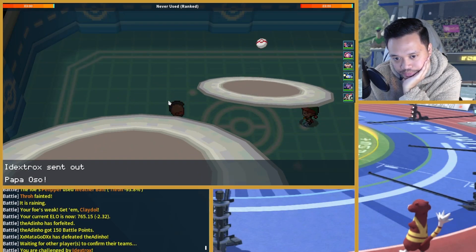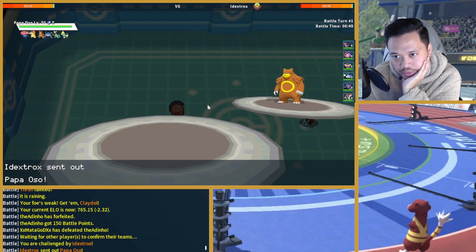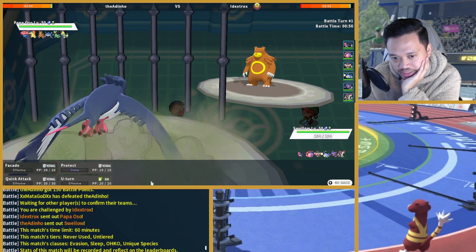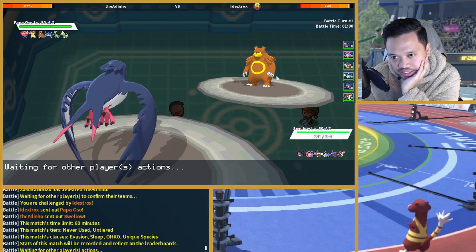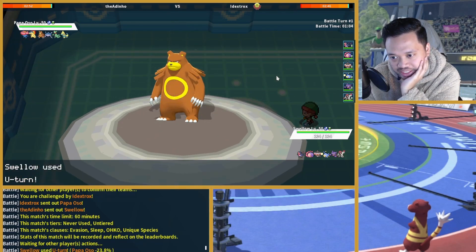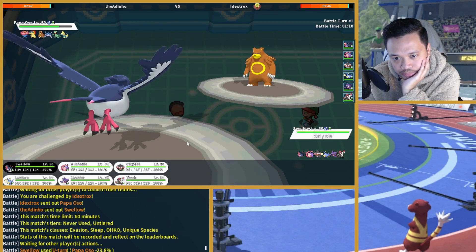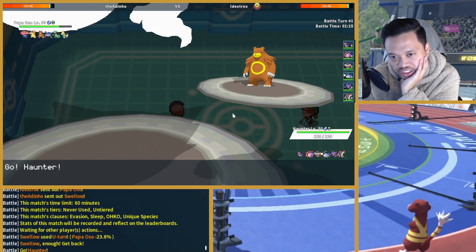I think Swellow is faster than Sceptile, goes into Ursaring. I'm going to use Haunter now because if this Ursaring has Quick Feet, I gotta be a bit careful. I'll go into Haunter — oh no, Fire Punch! Let me just die. Big Choice Band. Let's see — Life Orb.